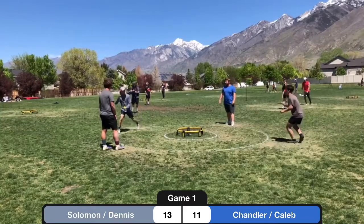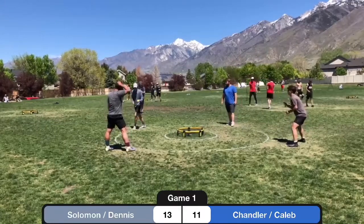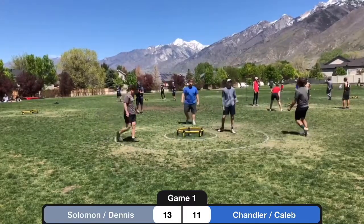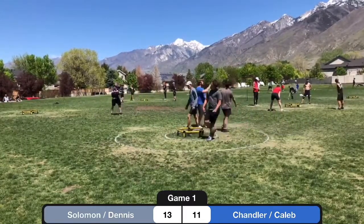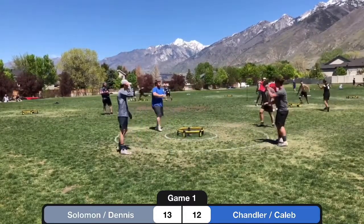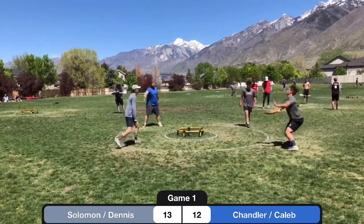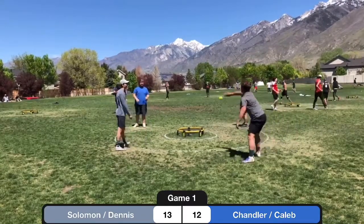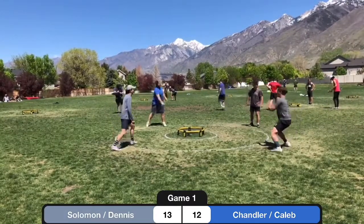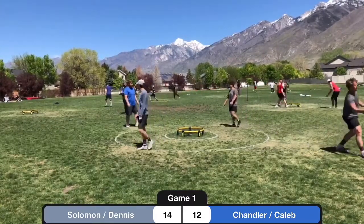Dennis goes with a drop, catches the front rim. Hoping to catch him off guard, but Caleb had that read. Great receive by Caleb and puts it on. Not the best set by Chandler — the direction was good, it was just a little deep — but that was a great put on by Caleb. That's some athleticism there. Chandler rips it right into Solomon. Checking to see if he's okay — that's a good sportsman-like move. Another big rip catches the back lip for Chandler. Serving 14-12.